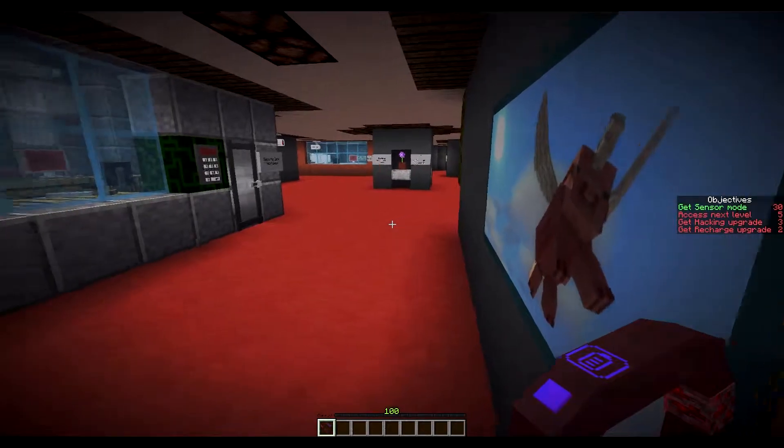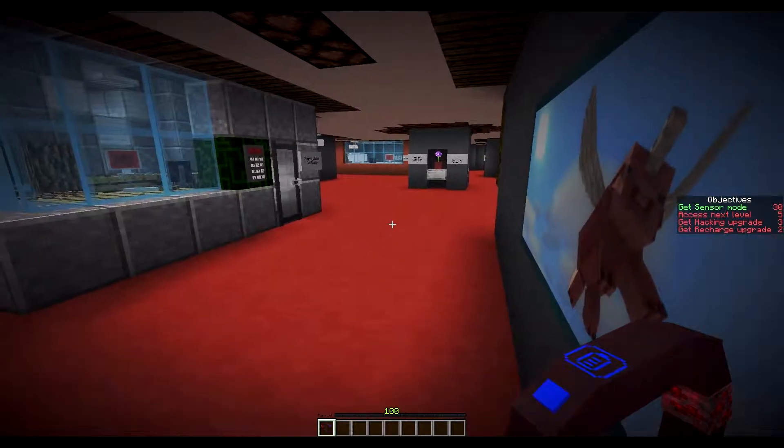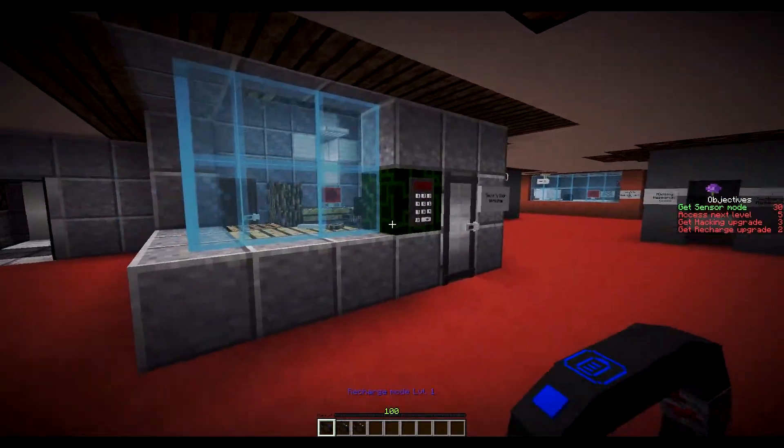These paintings — get sensor mode, access next level, get hacking upgrade, get recharge upgrade. So we need to access the next level. Am I going to be able to get in the security door from here?